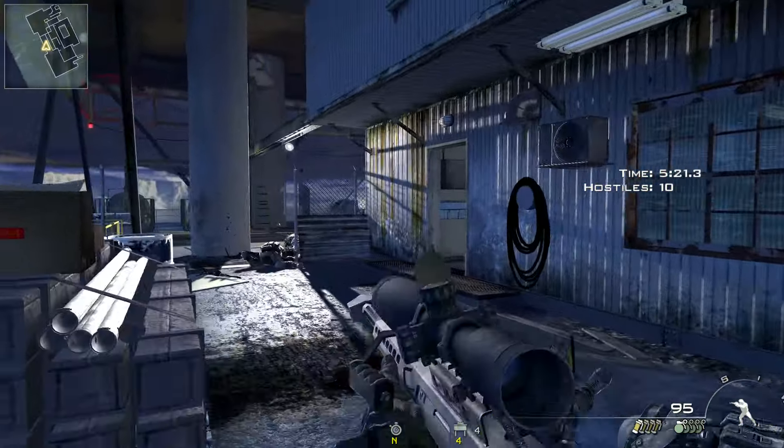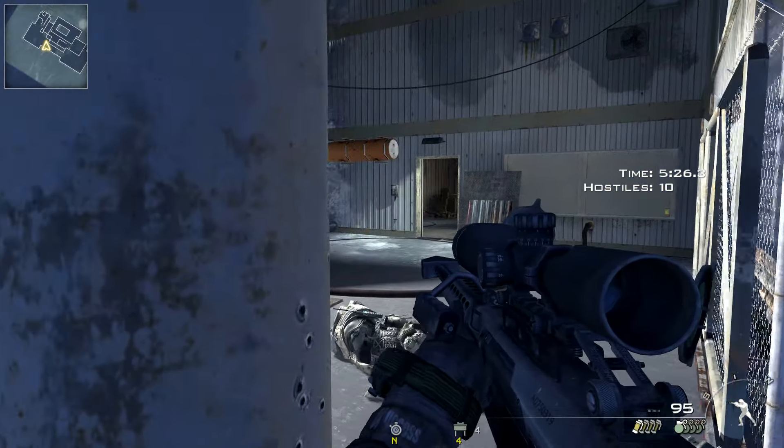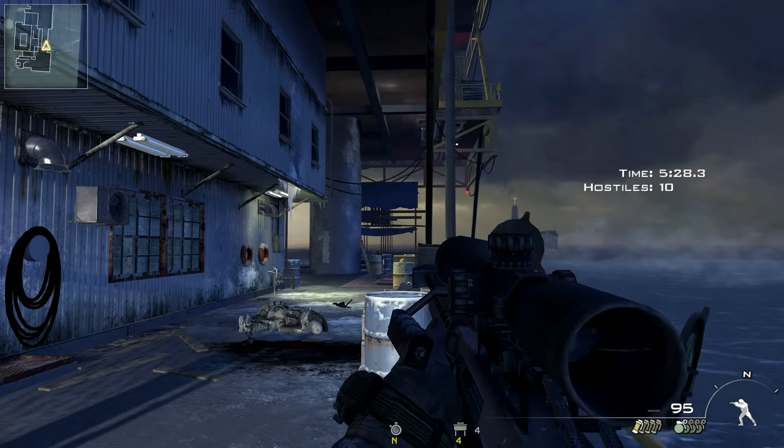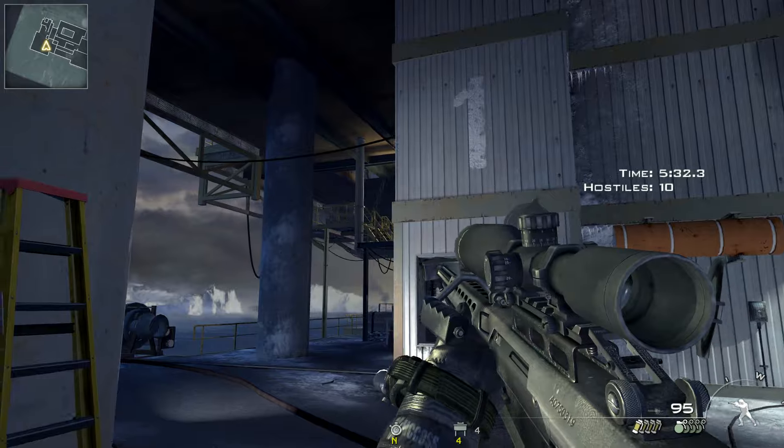So you just rinse and repeat. This is made easier if you have two people — one person stays here so the spawn doesn't shift, and the second person pulls the juggernaut back to them.